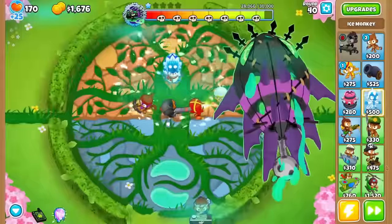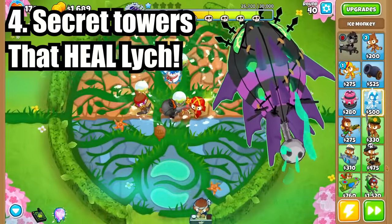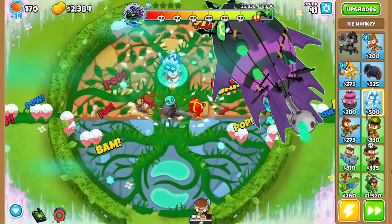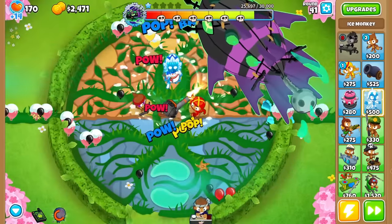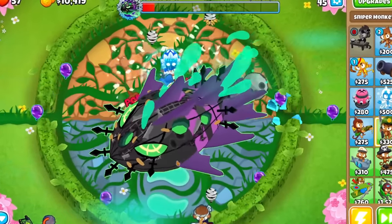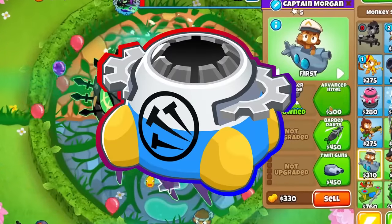Next, we have bosses, specifically Lich. It is never a good idea to heal this guy, so make sure to have your alchemist sold a round or two before he shows up and have your overclocked towers placed very far away outside of his absorb range. A few sneaky cases where you might accidentally heal Lich are 0-0-2 spacteries, absolute zero ice monkeys, or an elite defender.